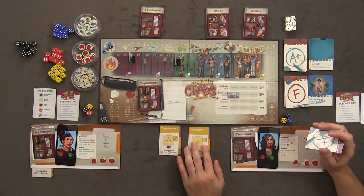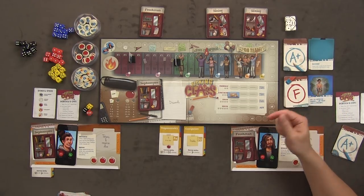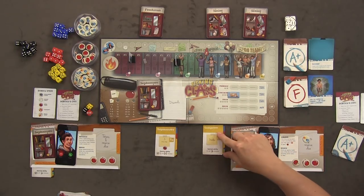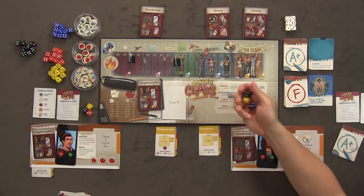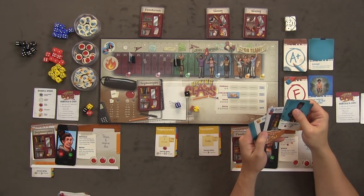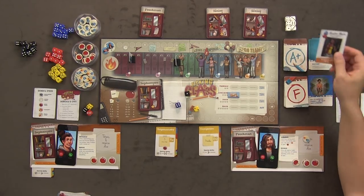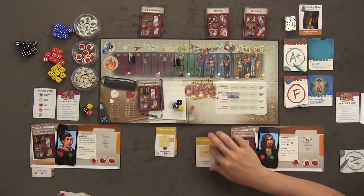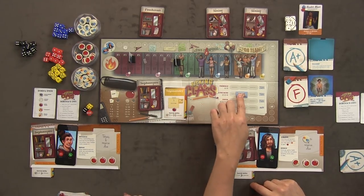I can either do doubles or three in a row. I'll try trigonometry — three in a row is tough. I'll use Buster Move to decrease one die by one and turn it to a one to get doubles. I'll take computers. It has a special ability: plus three on those classes. This gets discarded — we're on to trimester two.